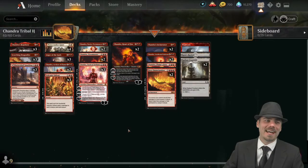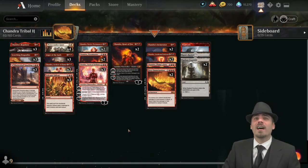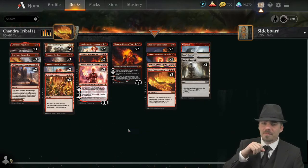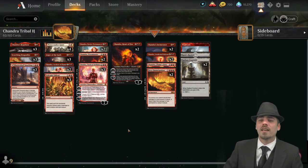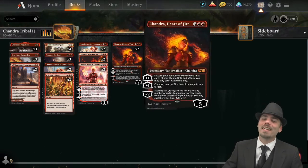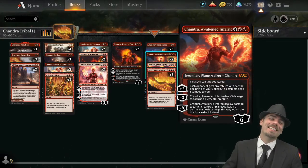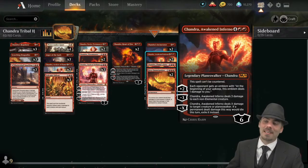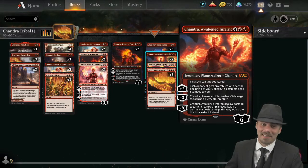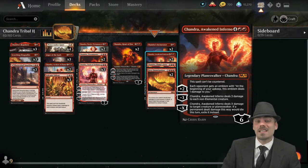I am so excited about this deck — it performed really well. Admittedly we did lose two, so we went 3-2. In one loss we drew poorly. In the other, we were faced off against another big red deck — so exciting — but they got their Chandra Awaken Inferno first, those emblems ticked out of control just like we said they would. It was a glorious time; I'm not even upset about that loss.